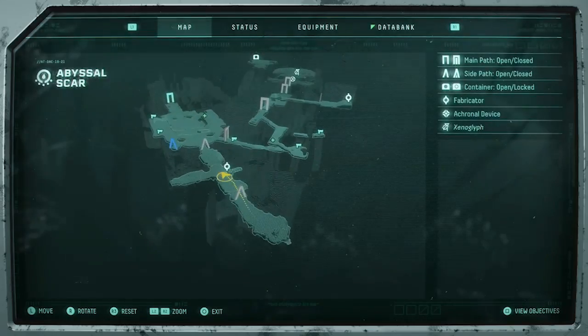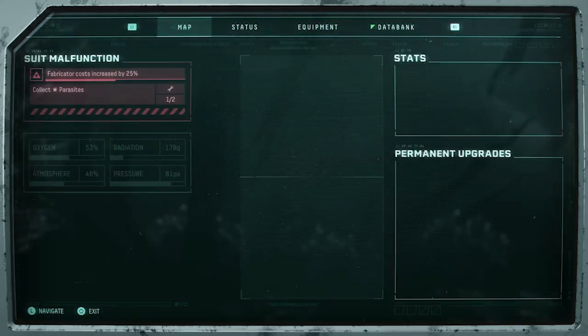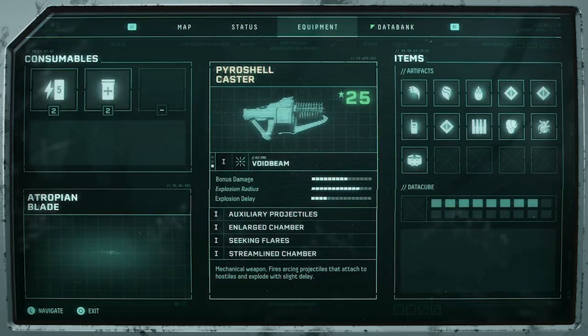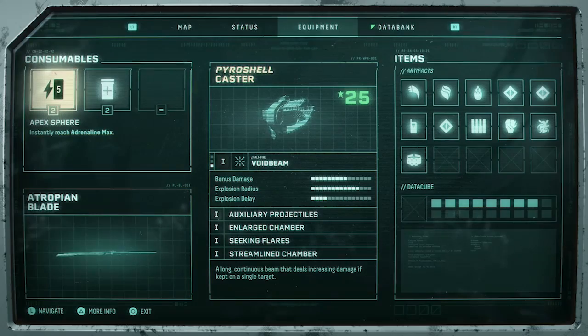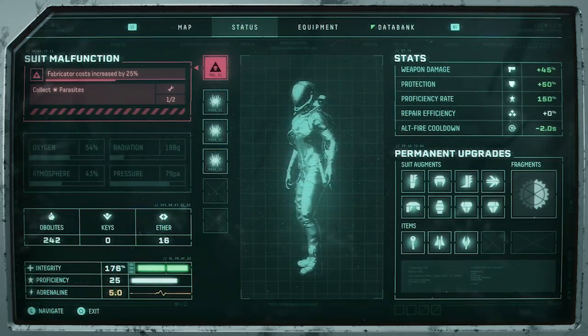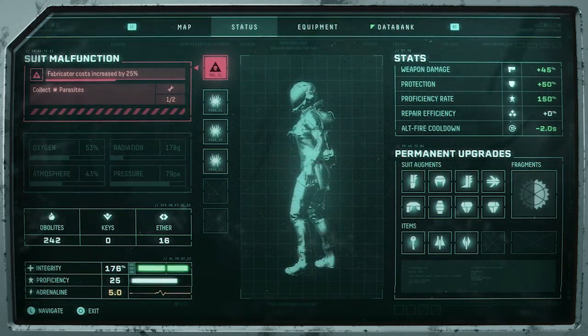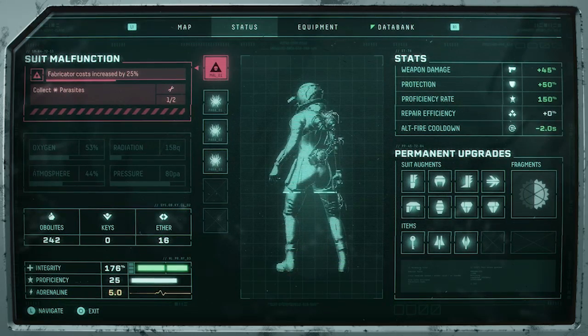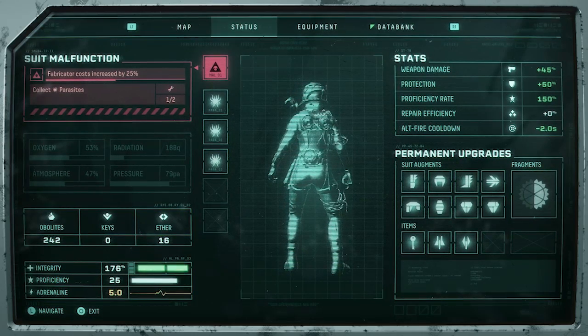Leveling in Returnal is unique in that a vast majority of the strength gained in a given cycle is immediately lost upon death. This includes things like stat augments, artifacts, parasites, proficiency, consumables, and obolites — aka money. There are, however, a handful of permanent benefits that I'll cover first.